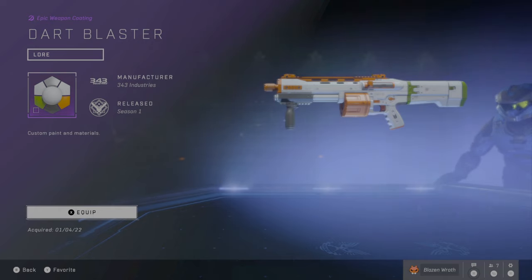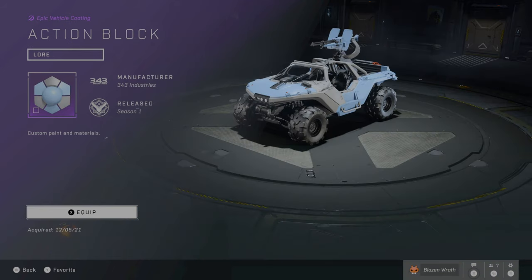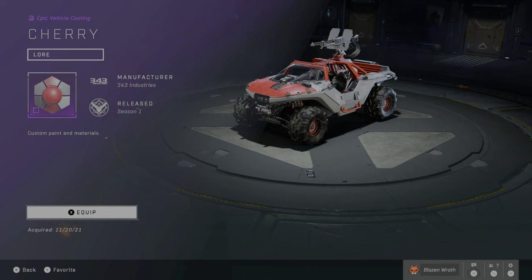Now moving on to Vehicle Coatings. Again, a few of these will be repeats. The Cherry Vehicle Warthog Coating — I believe this one's from Kellogg's, you know, that cereal brand. I don't think this one's really well known. I'm not sure how rare it is, but it is from Kellogg's. It looks pretty cool, and since I like red, I use this one.